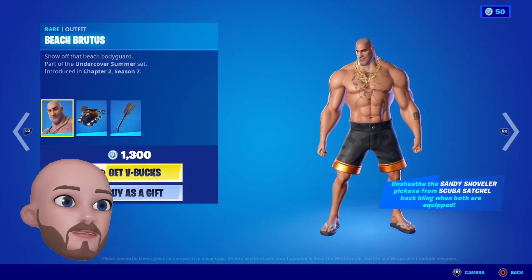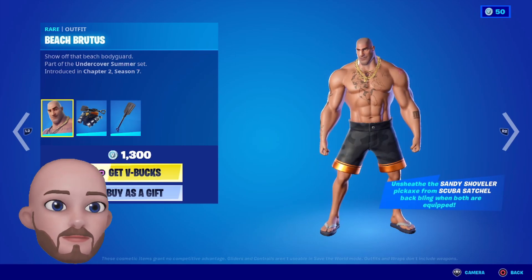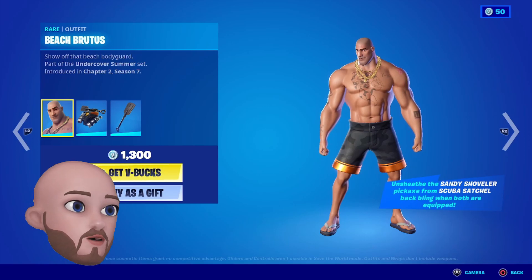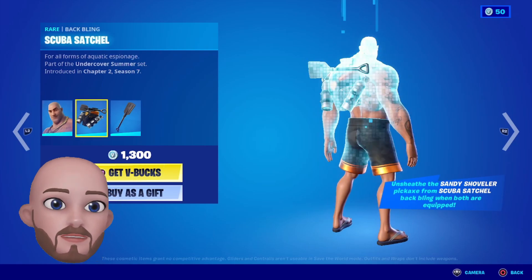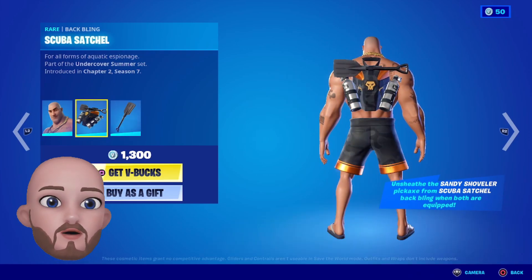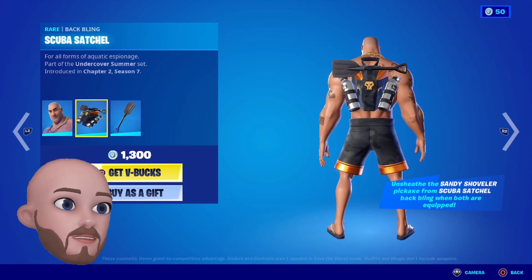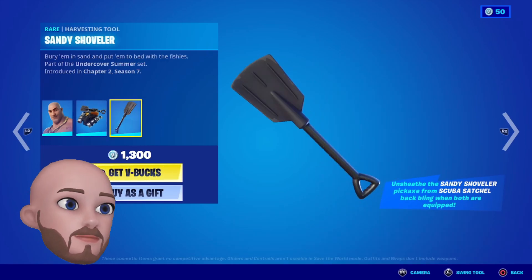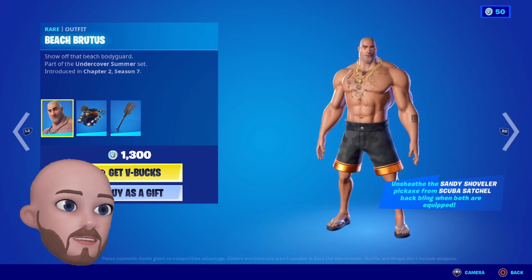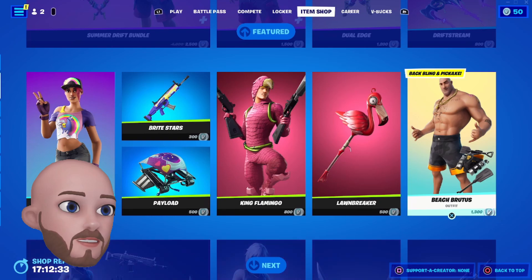Beach Brutus — I like it. Only the one variation on this. You can unsheath the Sandy Shoveler pickaxe from the Scuba Satchel back bling when both are equipped, so if you've got this equipped you can pull that out as a pickaxe. Not mega keen on either of them, but the skin's cool. 1300 for that.